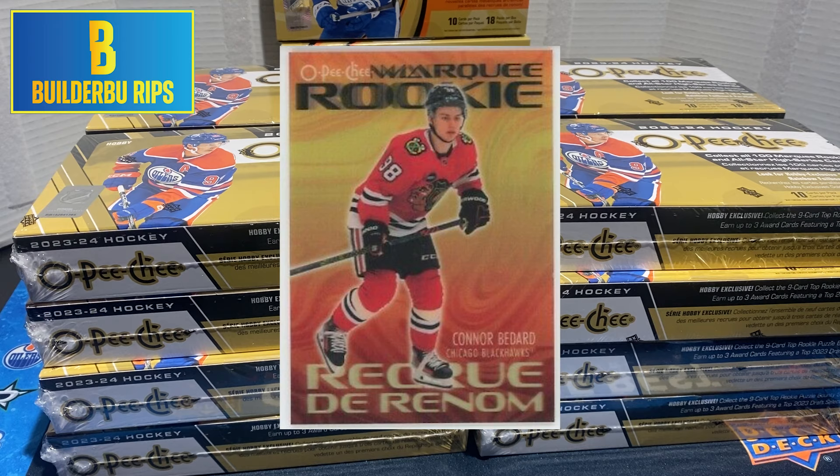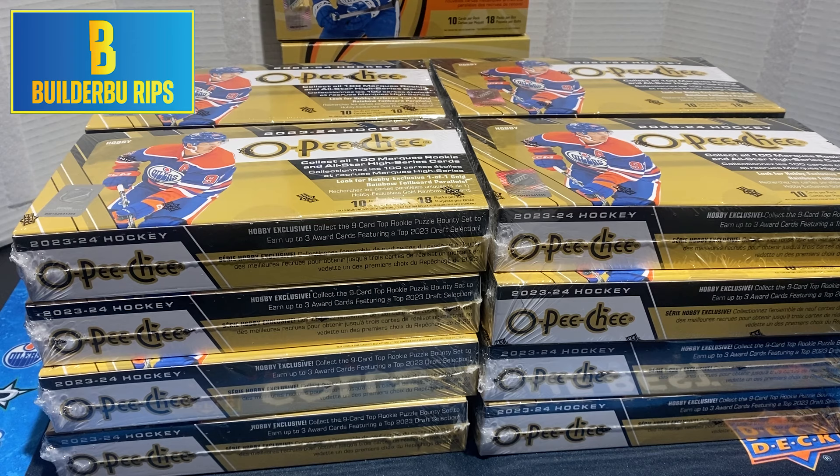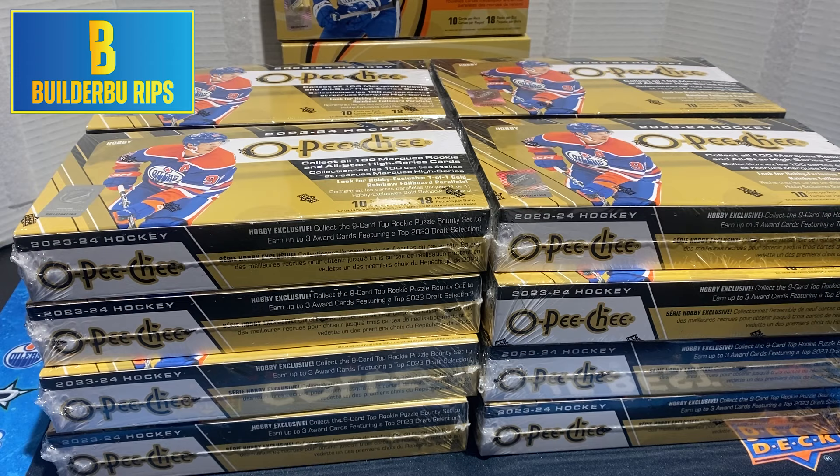The big one is the 3D Marquee Rookie, numbered 3D-CB. And 3D Marquee Rookies are 1 in 864 packs, so that's roughly 1 in 3 cases. But the caveat is that's a 12-card set, so you really only have a 1 in 12 chance of pulling the Conor Bedard — and that's assuming the print run is the same for all 12 cards.